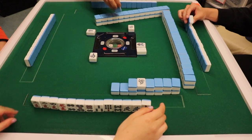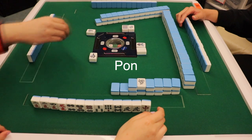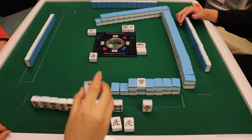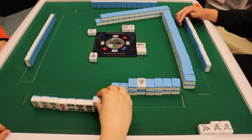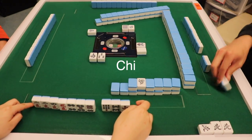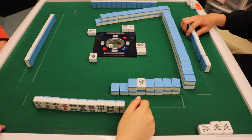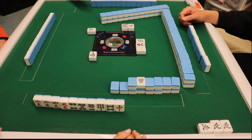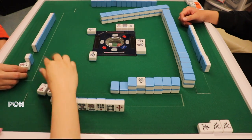If you have a pair and another player tosses a copy of that tile, you can call pong, take the tile from their discards, and reveal the completed set. Once you have called, the revealed set can no longer be changed and must be used in your winning hand. Similarly, you can complete a sequence by calling chi, but you can only call chi if the player directly before you discards the tile you need, whereas you could call pong from any player. If two players want to call the same tile, pong has priority over chi.